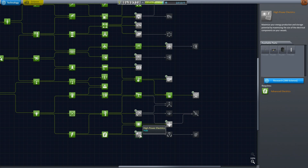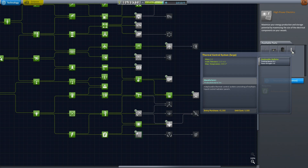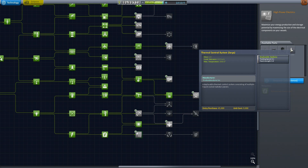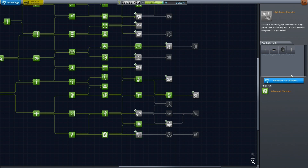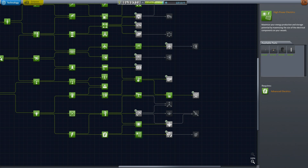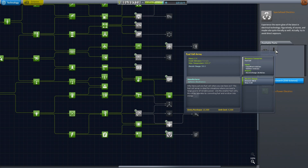You might want to look at high-power electrics, because it does give you the thermal control system and the fuel cell. The thermal control system was just introduced in 1.03, so it's actually a new feature — it's designed to help you cool your spacecraft. I'm going to get this just so we have a fuel cell, and this next tier up has a fuel cell array.